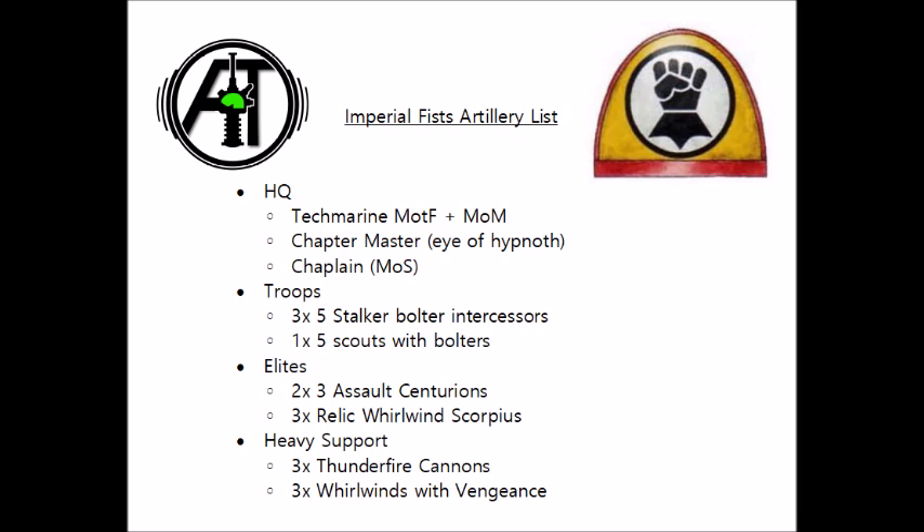Next up we have 3 Thunderfire cannons, which are making an appearance in lots of Space Marine lists, but rarely are they so effective as with the Imperial Fists for the reasons we've already discussed. With Ballistic Skill 2+, they'll be pretty good at chewing through anything that has minus to hit modifiers, and with a small amount of CP we have available, we could get these guys to fire twice turn one, or potentially slow units with Tremor shells.